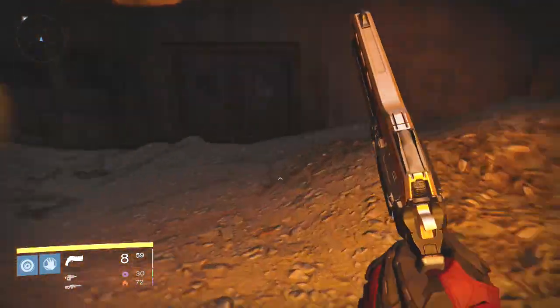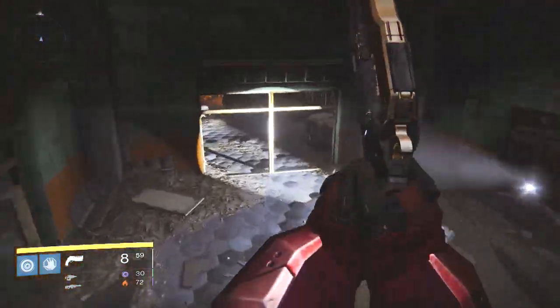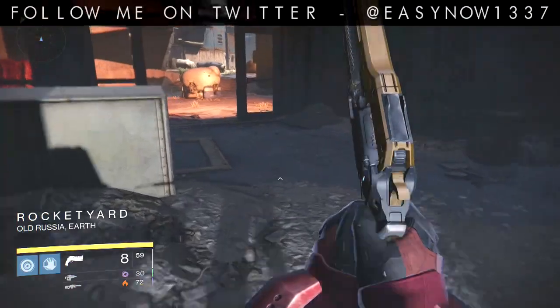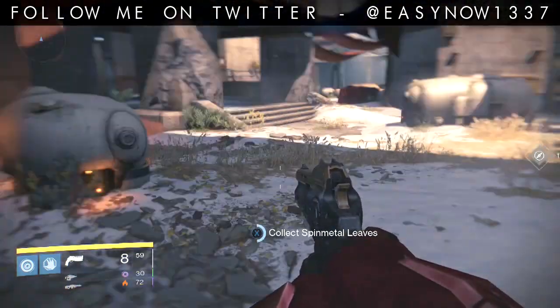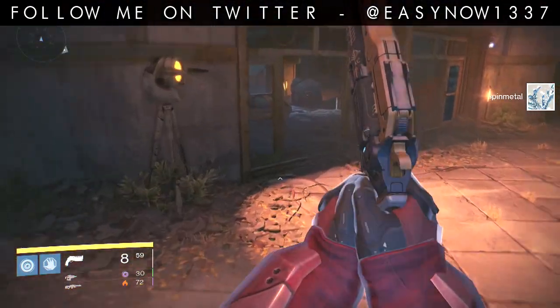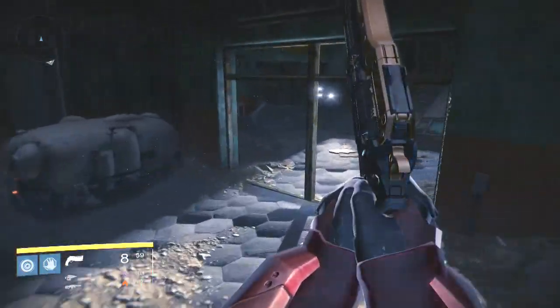Once you've found the chest in this area, or forced the chest or Spin Metal to spawn by collecting other ones, you need nobody disrupting your play. If there are any blue names in your area or a fire team member, they are going to mess up the spawns. It's best to do this at unsociable hours when no one's around and you have no teammates with you.